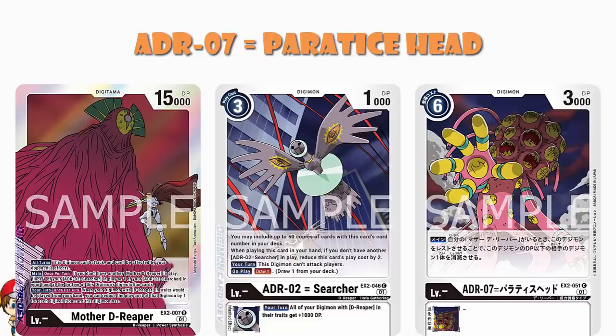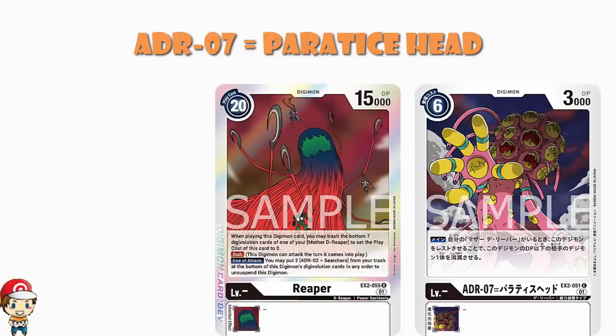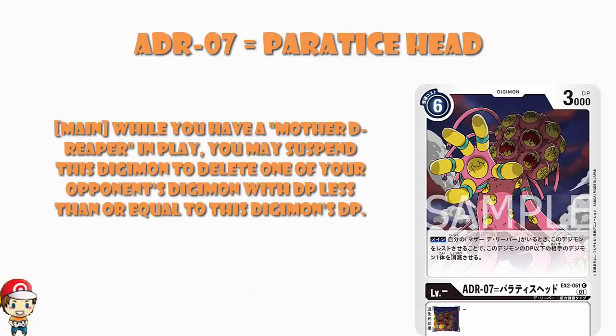You start off with very low power — 3000 — but the theory is that if this deck runs like it should, you start getting a bunch of Searchers under all of your Mothers. We've got skills that refer to having 7 Evolution Sources under a Mother, which would make this a 10,000 power Digimon. And if this is a 10,000 power Digimon, then during your main phase, as long as you've got a Mother D-Reaper, every one of these just deletes one of your opponent's Digimon.